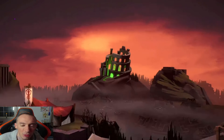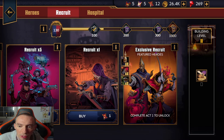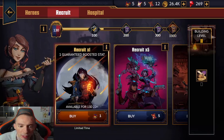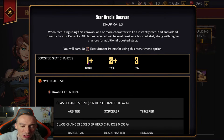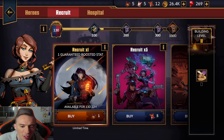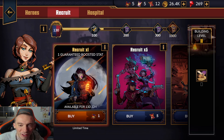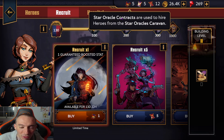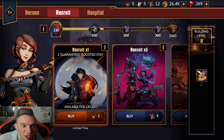Let's head over to the Recruit section. There's an exclusive recruit that requires completing Act One, and you can see it says one guaranteed boosted stat. Clicking the eye icon shows: 100% chance of one boosted stat, 52% chance of two boosted stats, and 8% chance of three boosted stats. This is the Star Oracle Contract banner and it's a really good banner to pull from — that's exactly why you want to do that event dungeon, since it gives you five of these contracts every time you clear chamber 50.